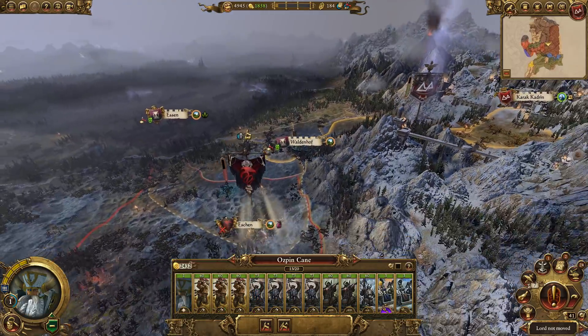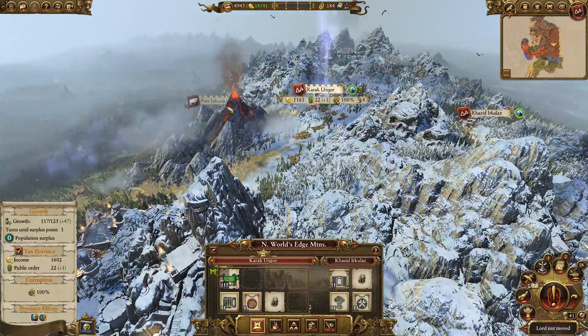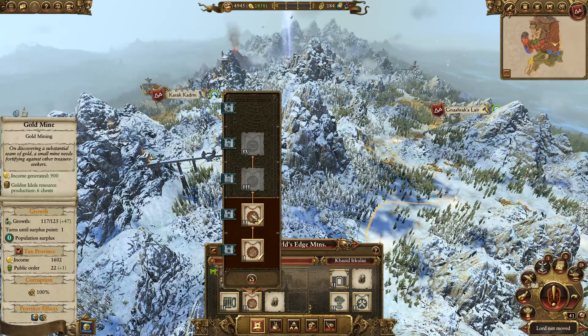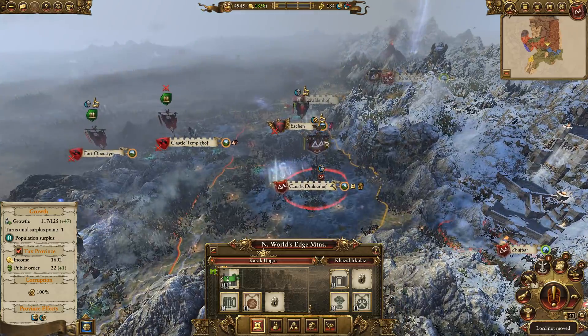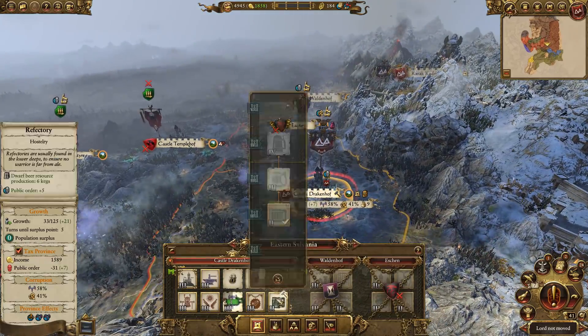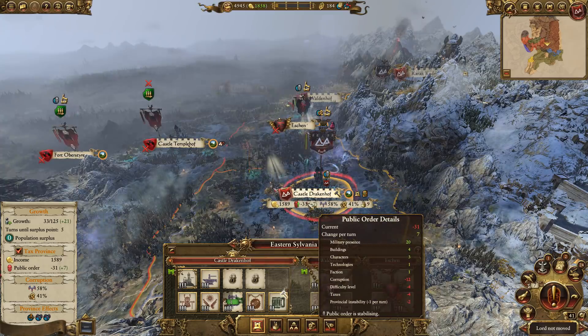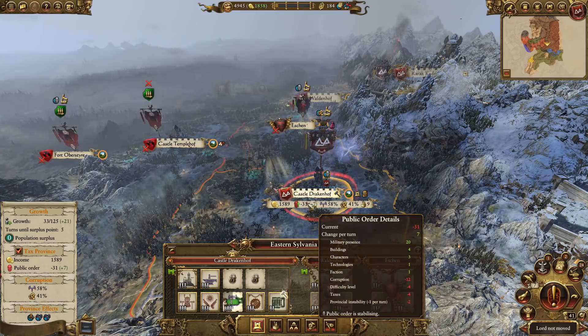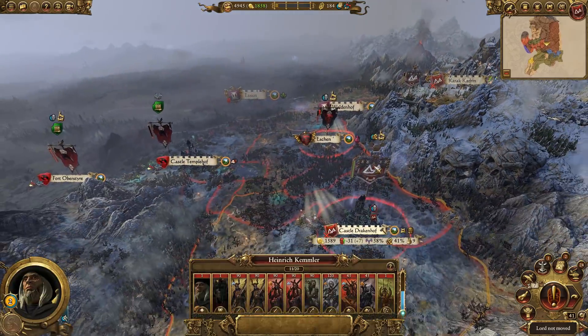I would like to save enough money for these gold mines, because getting those gold mines is going to give us another 600 income per turn, which is going to be very useful. Could get the drinking hole for public order. I'm going to hold. If we can hit Heinrich next turn, we'll do that.